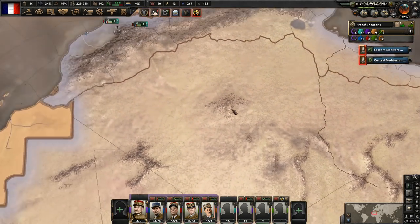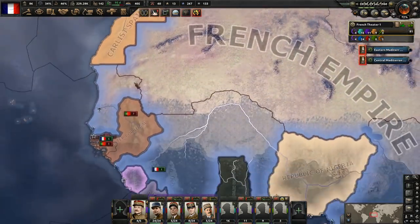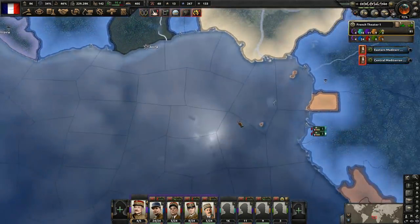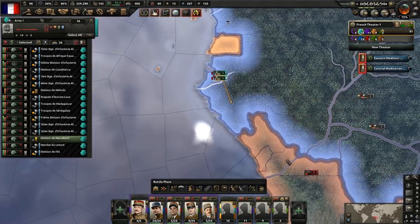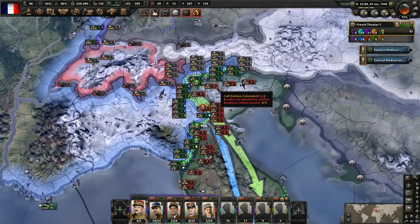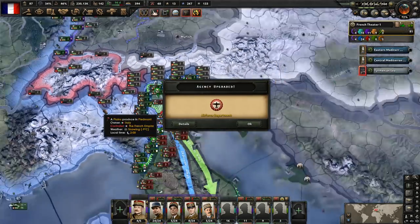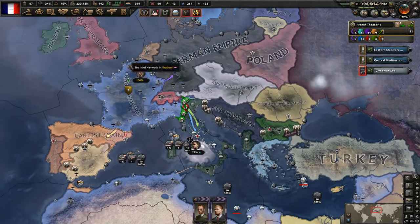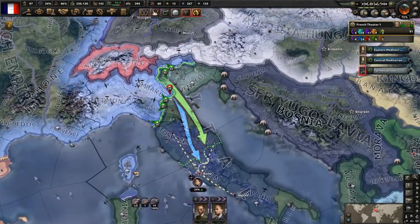They're going to take care of that for us, and we've got to come back here to Africa. We're still waiting to get that division there and this division here is still coming over. Got to get those Portuguese territories taken out. We finished the intelligence upgrades and we're going to get the air force department. That means we are done with all the intelligence upgrades. Let's do the anti-partisan one now because that's what we currently have a guy doing — I think that'll be helpful.